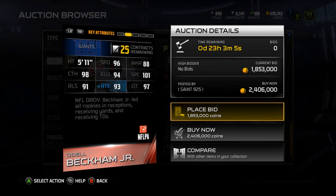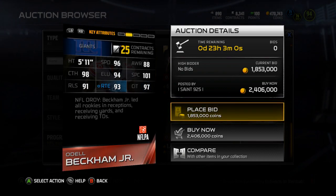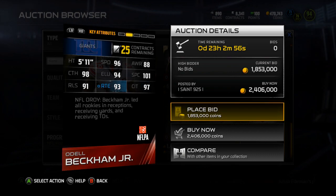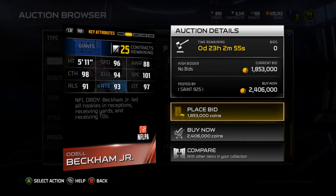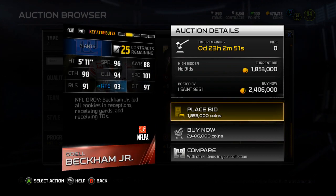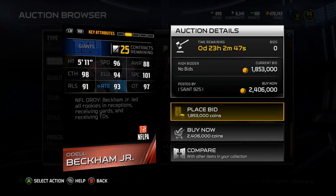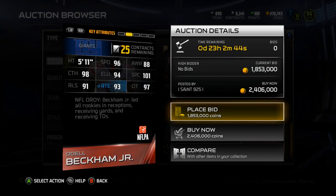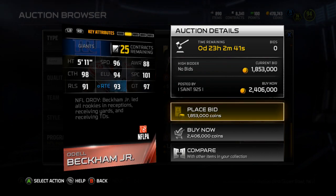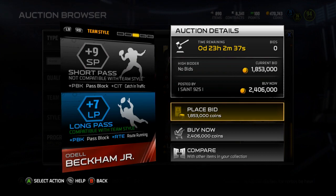He has 96 speed, 88 awareness, 98 catching, 94 elusiveness, 101 Spectacular Catch. That is not the first stat over 100 — the Cam Chancellor Ultimate Freeze had 104 Jumping, I think. And then Beckham has 91 release, 93 route running, and 97 catching in traffic. A really solid card. I'm not really interested in picking him up, but definitely a card you might want to take a look at.